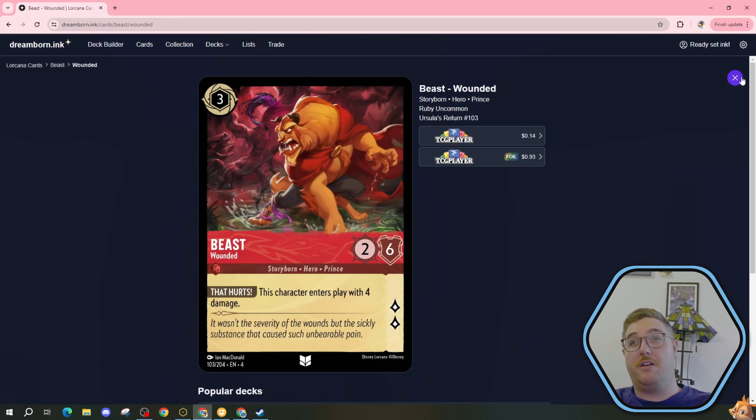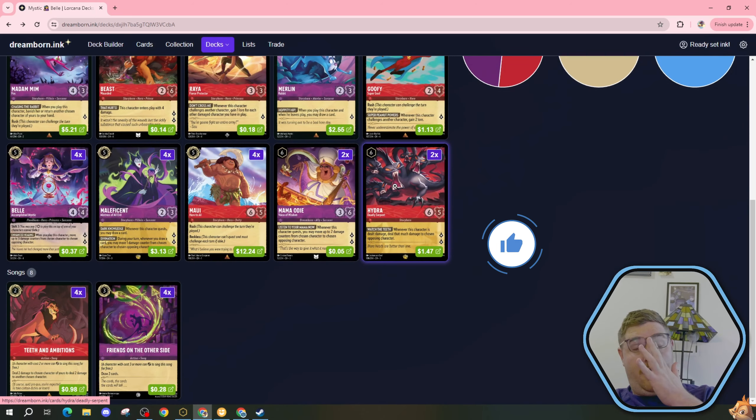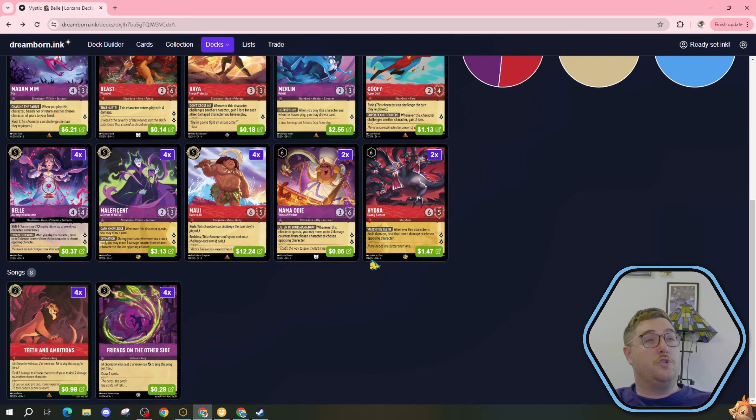This is the Mystic Witch Emoji Bell, which is this one right here. We're going to talk about it and we're going to play a deck featuring her, the Untrained Mystic. When you play this character, you may move up to one damage counter from chosen character to chosen opposing character.